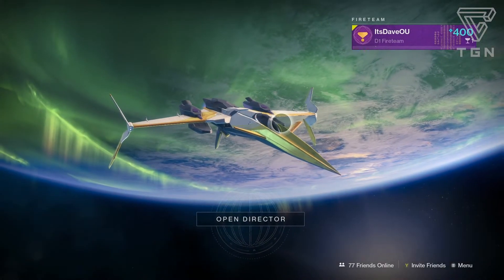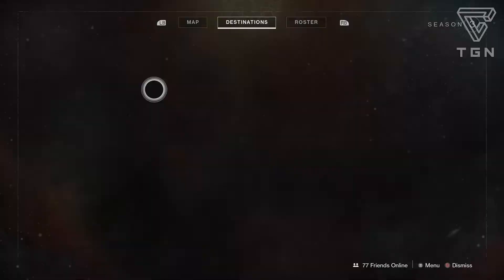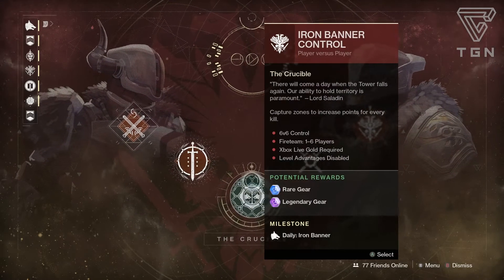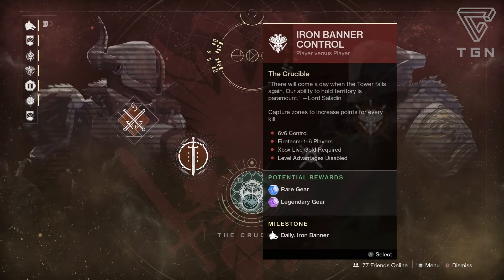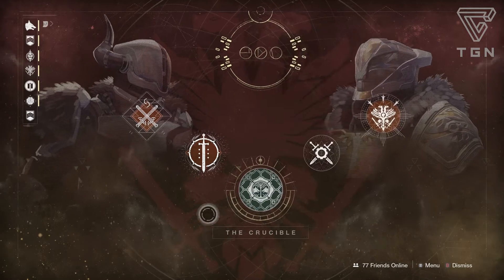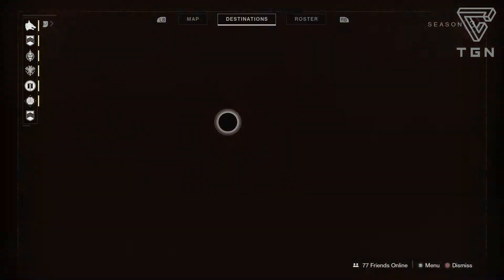Welcome back to another Destiny 2 Weekly Reset Guide video. This is the last time Iron Banner is going to be here for Season 3 before it drops for Forsaken. You can go in and play Iron Banner — that is essentially the rotating playlist this time around. It's 6v6 control, basically just like quick play except only control.